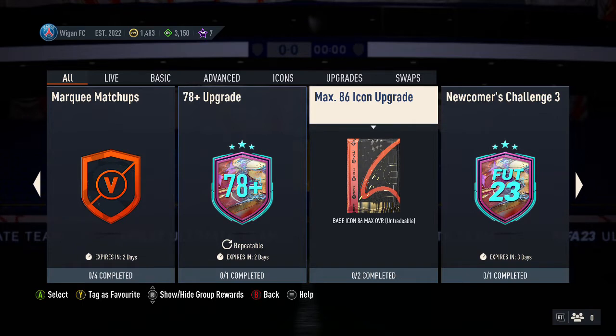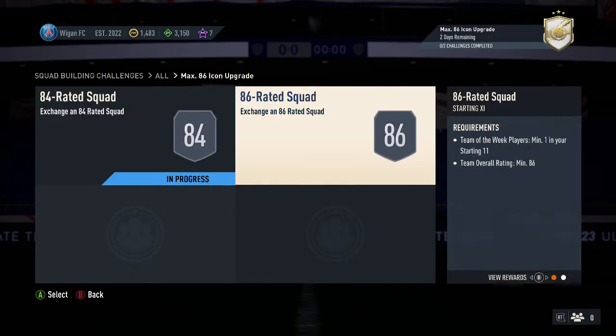Let's get straight into it. The squads are pretty easy — just an 84 and an 86, with the 86 being a Team of the Week squad. It should cost you less than 100k in this video. Now if you're thinking that's way too much, stop — because you'll always have things in your club. Always look in your club before you go buying players.